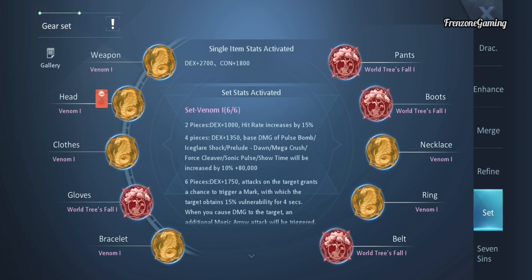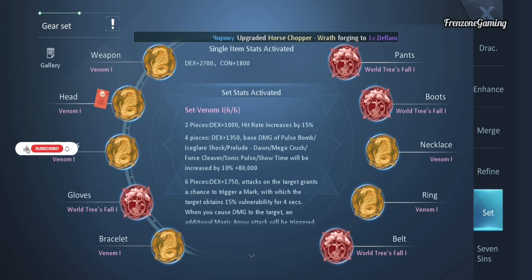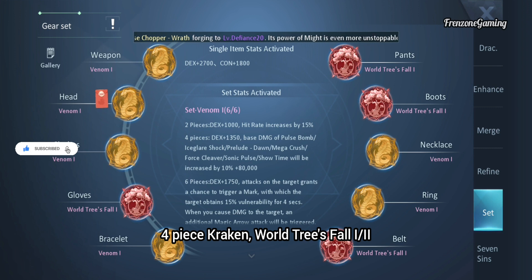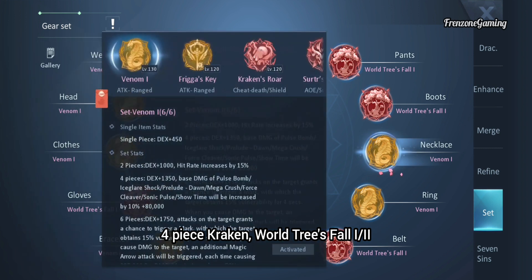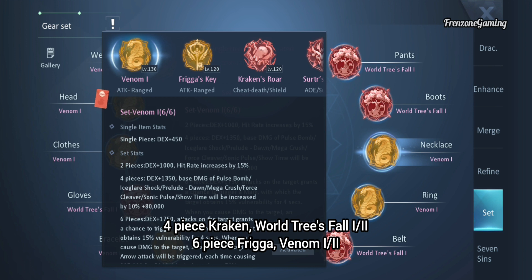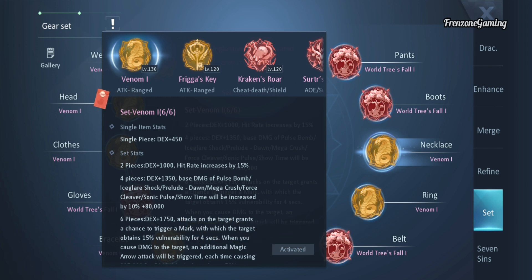For gear, no matter your level, have four pieces of Kraken, War Trees IV, or War Trees II — you must have this to help proc the shield, which makes a lot of difference in duels. You can use four pieces of any of these defensive sets. For your six-piece set, go with Venom or Frigor's Key. The reason I suggest Venom over Ragnarok is that this class's fourth skill has a chance of freezing opponents and removing super ammo — combined with Venom or Frigor's Key, you'll be a CC machine, stunning a lot of opponents, which is very helpful since this class doesn't heal as much as a Soul Dancer.